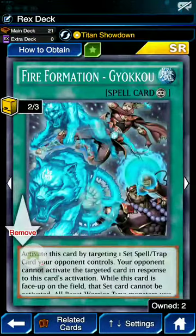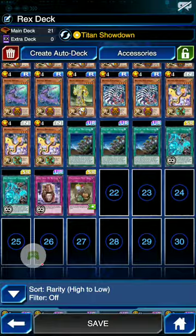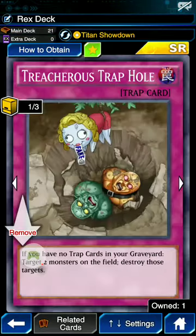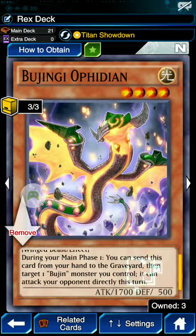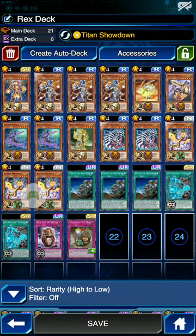I got two Gyokus and one Chinchirisu Replica, which is basically like Gyoku but doesn't give the boost — if you have three Gyoku, run three. I'm also running a Trap Hole. The heart of the Bujin deck is Bujingi Ophidian: during your main phase, send this card from hand to the graveyard, then target one Bujin monster you control — it can attack your opponent directly. With Titan Showdown active, you deal double damage, and there's no limit to how many you can activate in a turn.